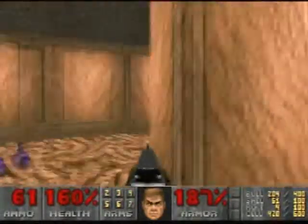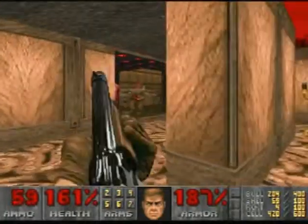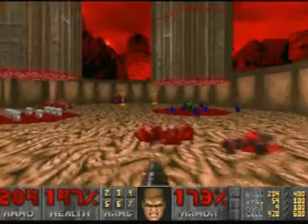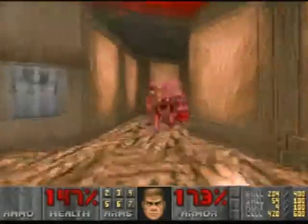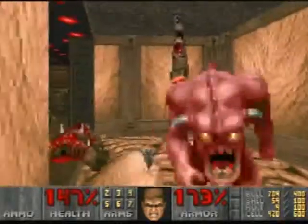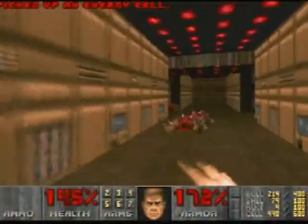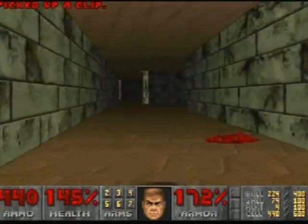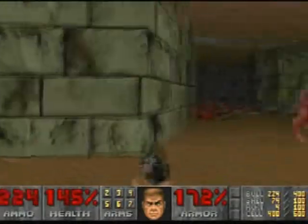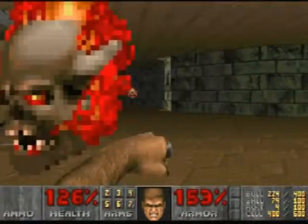And then you've got an invincibility sphere there. I did not mean to activate that, but I did, so let's go back here. Flip this switch first and start firing at the imps. What I like to do is try to punch these guys out since you've got a Berserker pack. One quick BFG shot will take care of most of the enemies in there — as you can plainly see, it killed almost all of them. Go back here and pick up lots of ammo from everything.